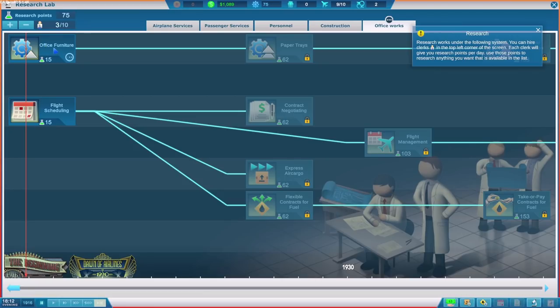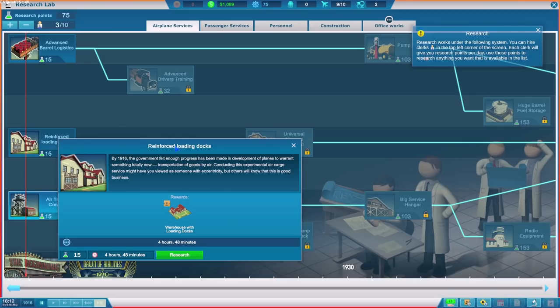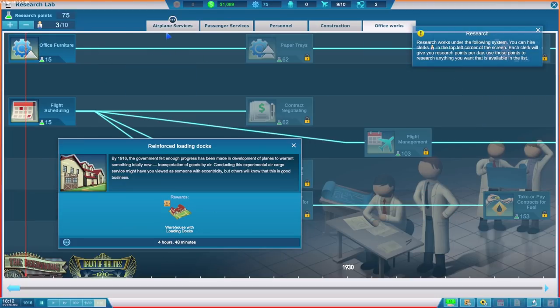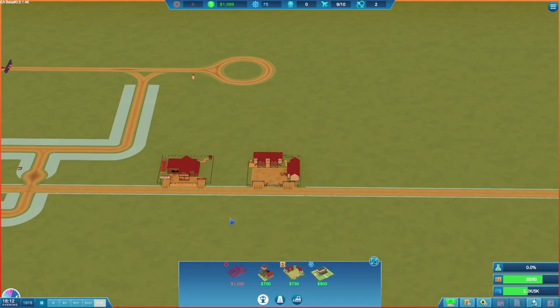Currently we're researching office furniture — it's very important, you want your swivel chairs with wheels on. However, that might have to wait. Let's go over to airplane services. I think we need to get reinforced loading docks — it's a warehouse with loading docks, so it's quite big and can get stuff in and out quickly. It's not very long to research, only four hours and 48 minutes. So we'll switch to that now.